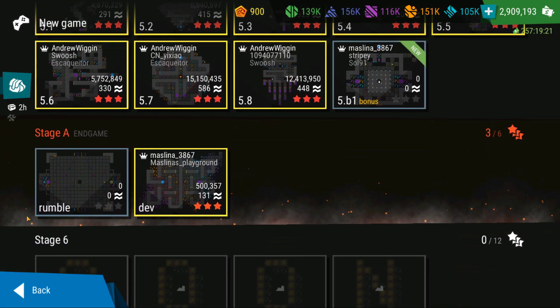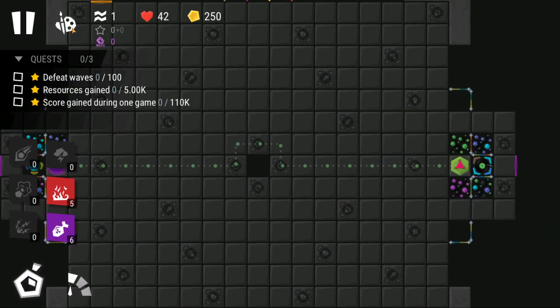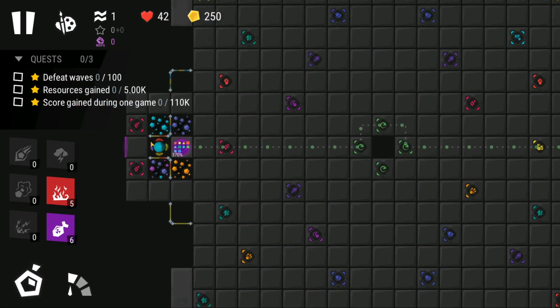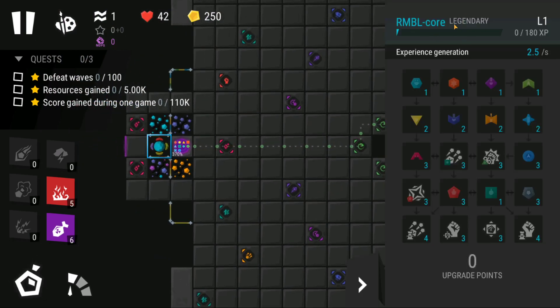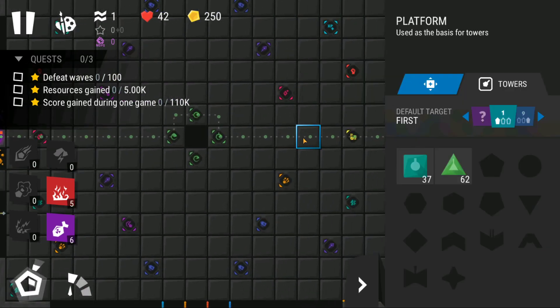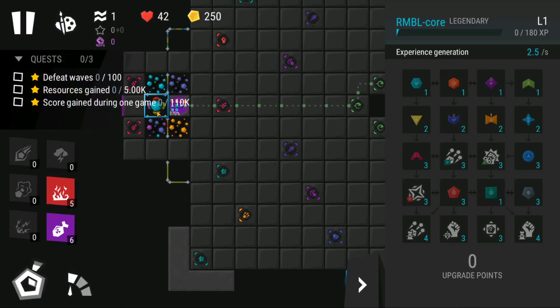The new end-game level is called Rumble — it's very different. Entering the game, you can see how large this map is, and there is a Rumble Core Legendary that is going to allow you to unlock all the towers. Because you start this game with only basic and sniper towers available — you can place only these two towers. As you survive and as the game progresses, you gain more experience and can start unlocking all the other towers.